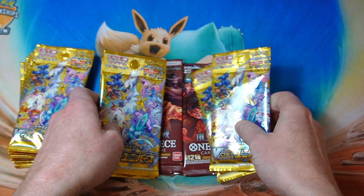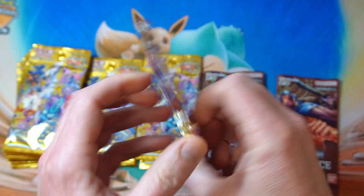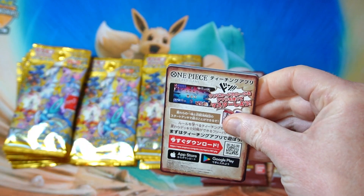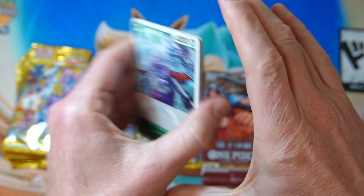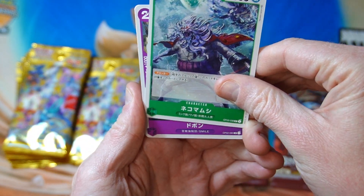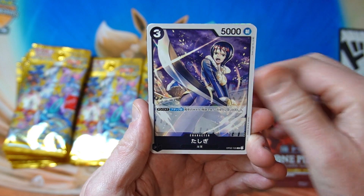Let's open these One Piece packs very quickly. I want to keep them separate just so I can see which one's which. So these One Piece ones were from one of the shops — these two packs. I don't really know why I'm bothering with these. We already did really good one time and then it kind of made me want to keep trying, but I can't imagine we're going to keep doing that well. Let's just see if we can't get something anyway.